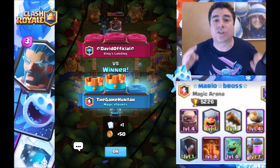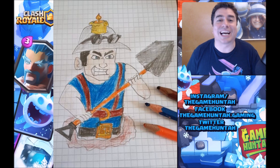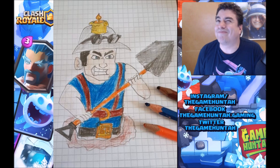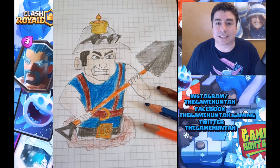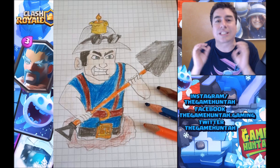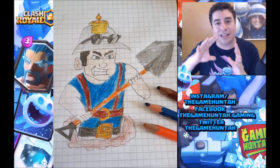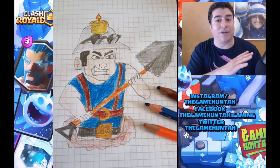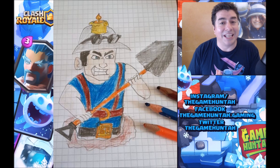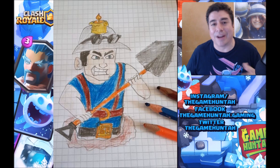Now let's announce the winner of Drawing Hunter as the Miner. The winner is Stefan Bogdan — congratulations my friend! I'm gonna contact you. I think you sent me a message on Facebook, so I'm gonna send you a code you can redeem at the Supercell store for 75 dollars. I'm a little bit disappointed because I did the same giveaway in my Spanish channel and got over 60 to 65 entries — in this channel I only got two.